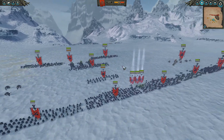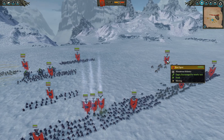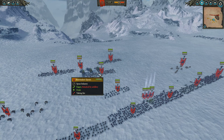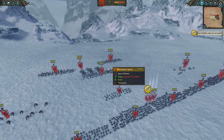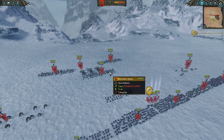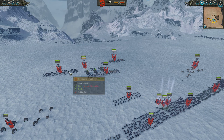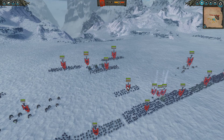I've also got a couple of Rat Ogres — great for penning in big units, chariots, and cavalry. You can back them up with spearmen. My Warp Lightning Cannon I'm protecting with three crazy cheap Skaven Slave Spears. They're only like 150 each, cost almost nothing, but this will put off most cavalry. Even if they bring lots of cavalry trying to shut down the Warp Lightning Cannon, I can screen them pretty well and then bring backup with the Rat Ogres or turn the Poison Wind Globadiers around.